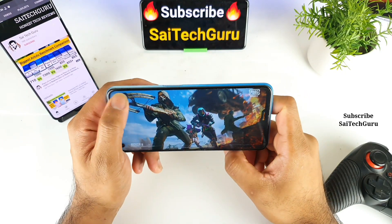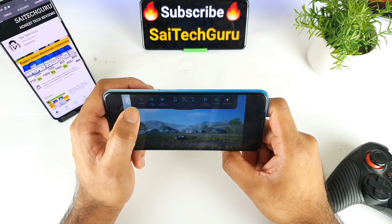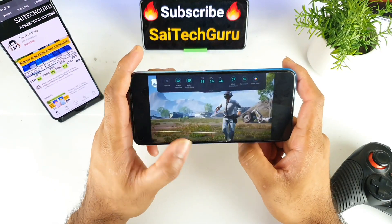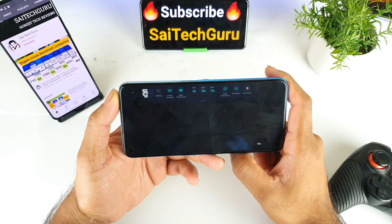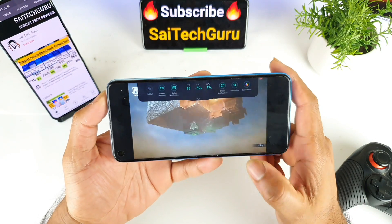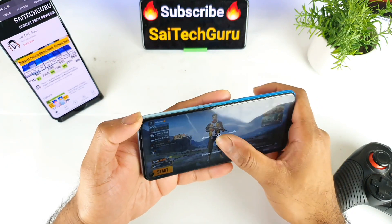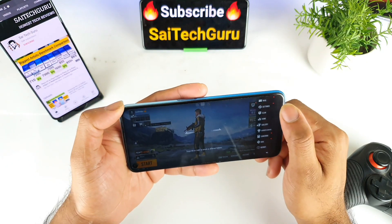Right now you can see the game is opening and here you have Realme's toolbox, which includes a real-time FPS monitor you can track. Right now I'm getting a real-time FPS of 57-58 — there may be a loading video causing that slight dip. Let me quickly show you the graphics settings I'm currently using.